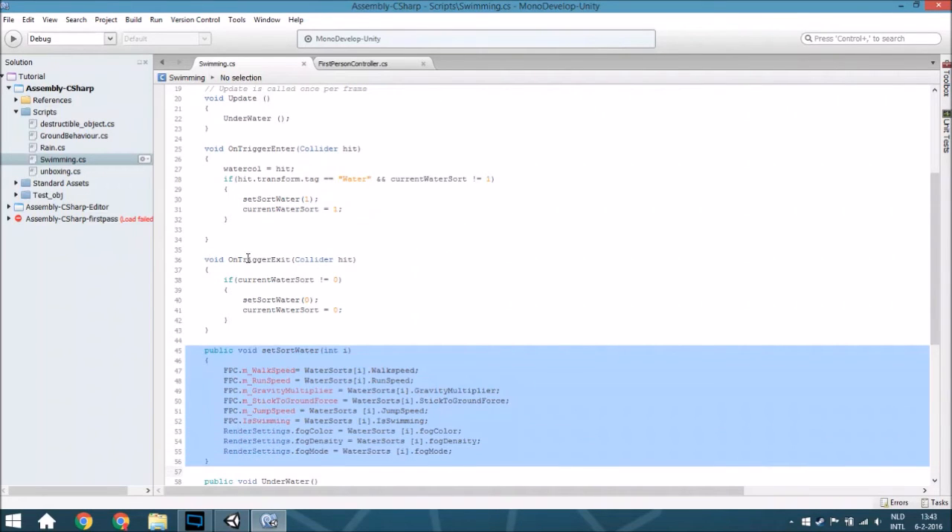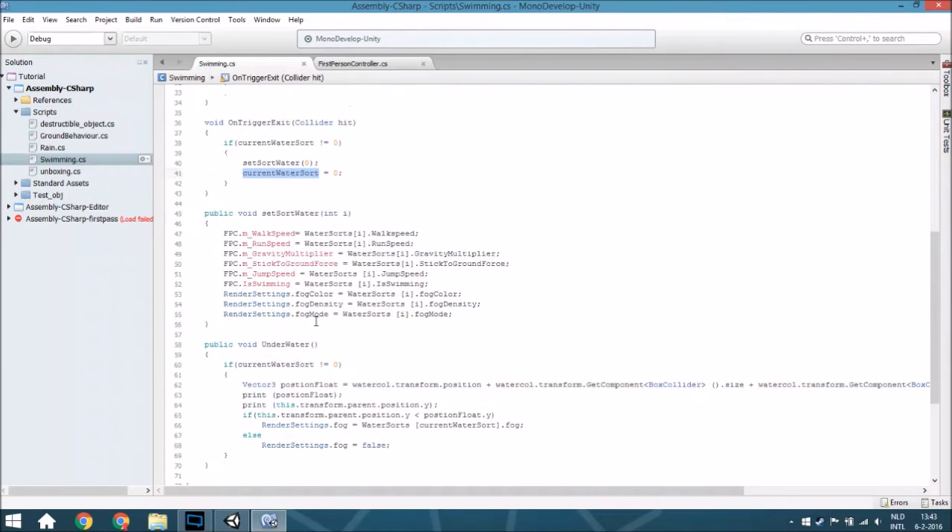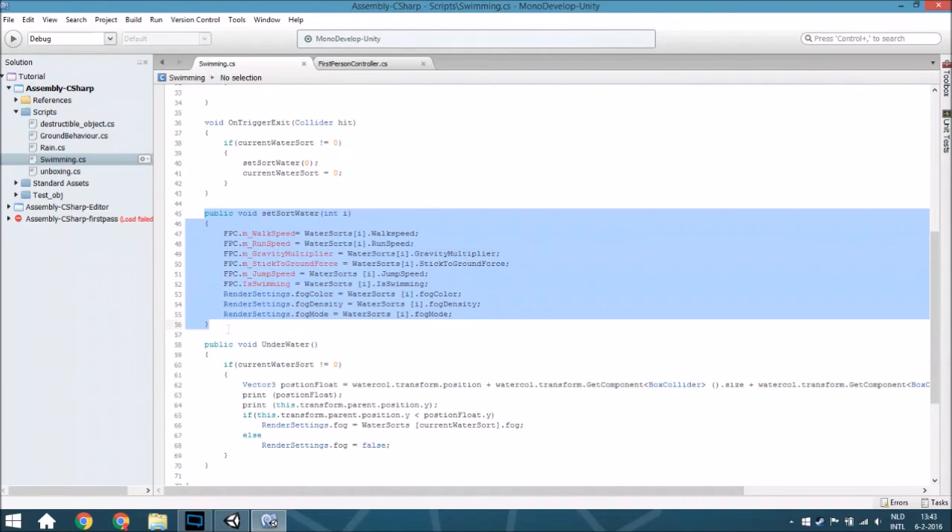Then OnTriggerExit - it will check when you are exiting the trigger. If the current water sort isn't zero, it will set sort later to zero and also set the current water sort back. That makes it so that when you go out of the water, everything will return back to normal.